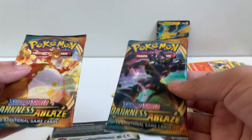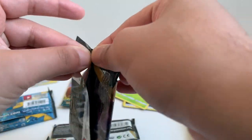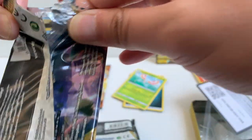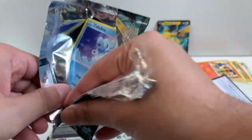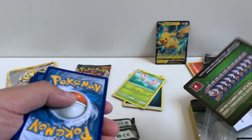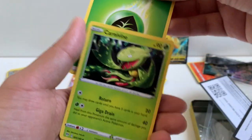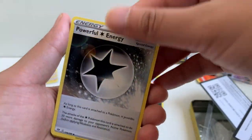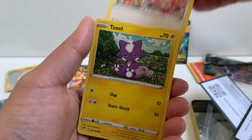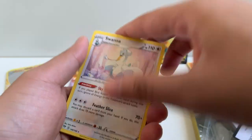Next up we got Darkness Ablaze. It's been a while. It'd be nice to get a D-Max card or something — at least get one hit from the set. So far we got that Carbink BREAK card. Grass Energy, Carnivine, Kappa Toughness, Powerful Energy, Pichu, Wimpod, Bunnelby, Toxel, Sinistea, Bunnelby Reverse, and a Swanna as a rare.